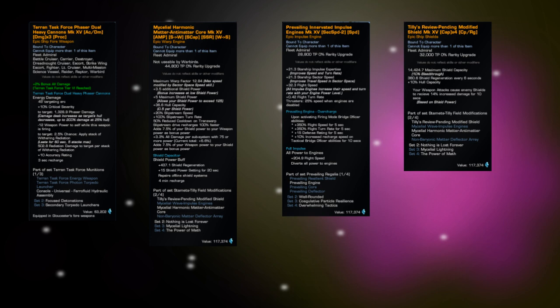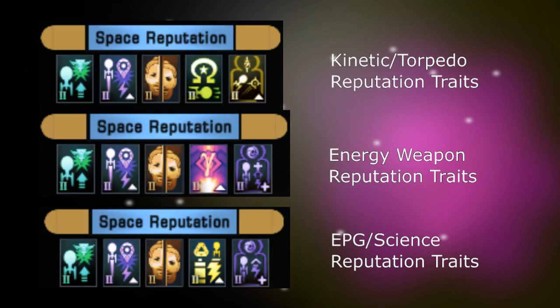You can also get reputation traits. All reputation traits are effectively meta because that's what they are — they come from reputations and there's no way to buy them. As long as you do your reputations you're going to get them, and there are some really good ones. You can get Crit Chance, Crit Severity, Bonus Damage, Exotic Damage, and Healing. And the big one — you get Fleet Ship Modules, which you will need to buy Fleet Ships.